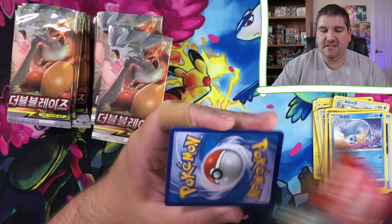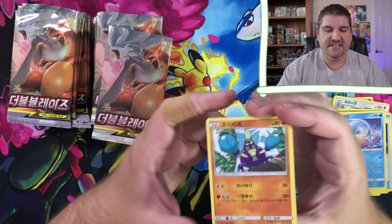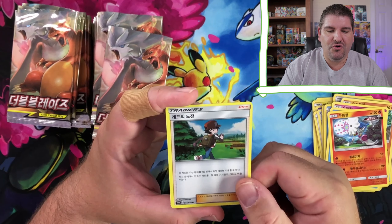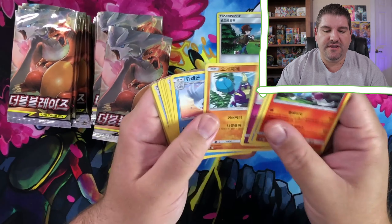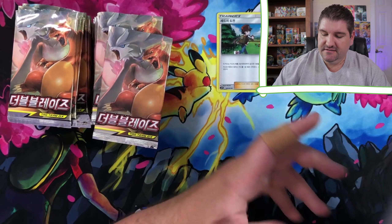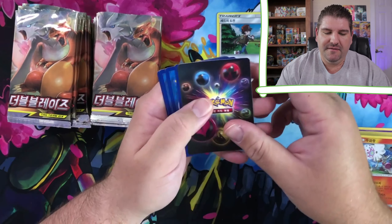GX Tag Team stingy majigger. By the way, yes, you can pull Reshiram and Charizard in this set, and that's what we're looking for. There's a Blacephalon and a Red's Challenge. This is the same artwork that we have seen in Unbroken Bonds, because it's basically Unbroken Bonds, but Korean.